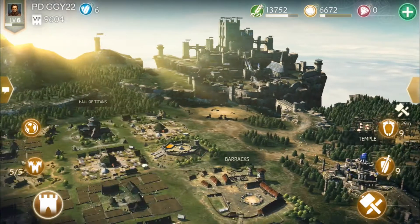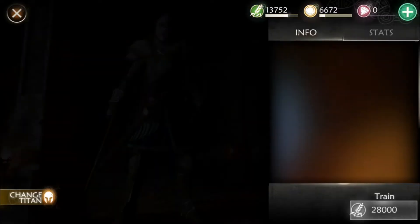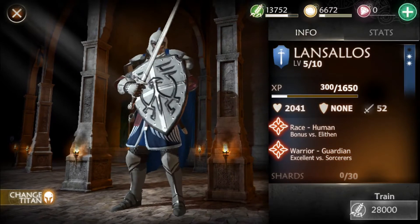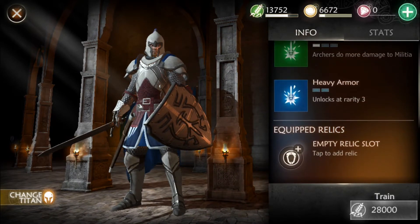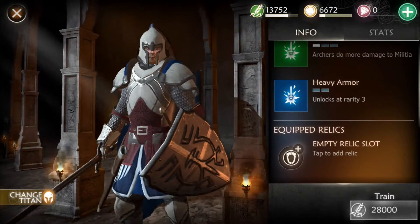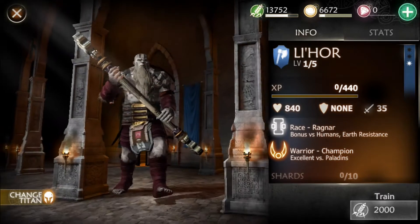What I like about it is you get to control your characters when you attack people. What you just saw was my base, and this is my Titan. There's a bunch of different Titans you can get. You can set Titans to defend or you can just use them to attack. Right now I have two Titans, Laihor and the other guy.